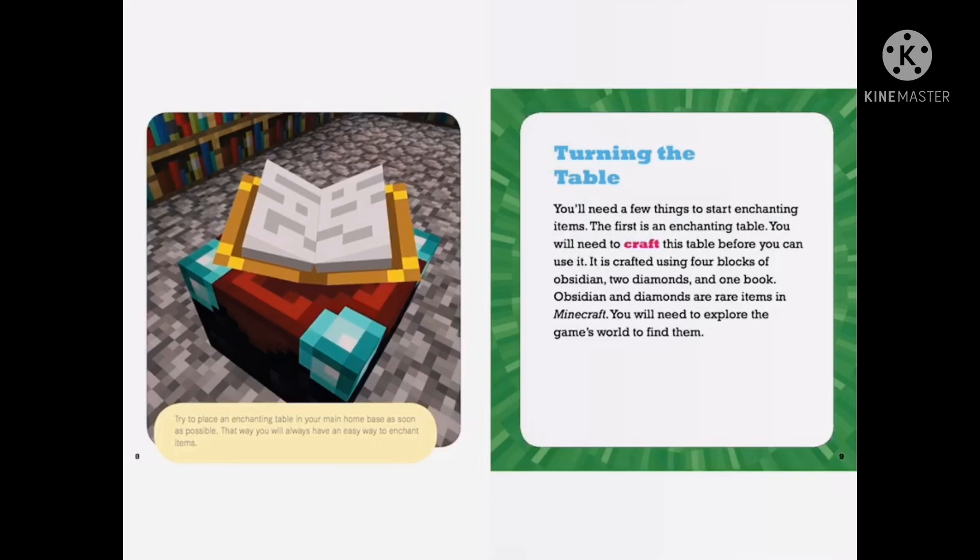You'll need a few things to start enchanting items. The first is an enchanting table. You will need to craft this table before you can use it. It is crafted using four blocks of obsidian, two diamonds, and one book. Obsidian and diamonds are rare items in Minecraft. You'll need to explore the game's world to find them.